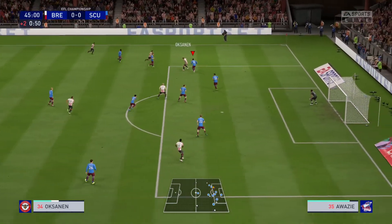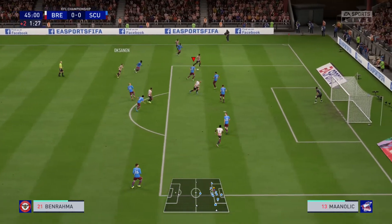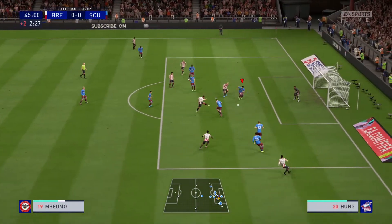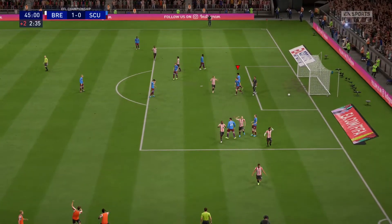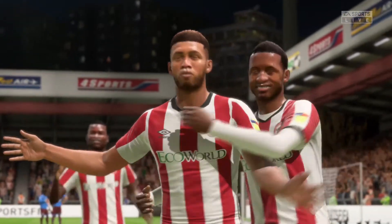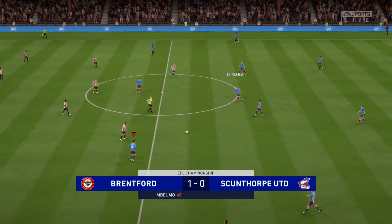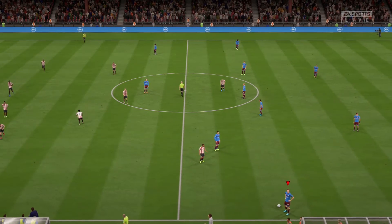Brentford driving in the final minutes of the half. Awazi breaks it up but can't win the ball. Brentford still with it — Manelik looks to get there but can't break it up. Big shot, Hung knocks it away to the top of the box and they're going to get another chance. Step over — Hung — that's going in the back of the net as Jackson couldn't close it down. They get multiple chances at the end of the half against a young goalkeeper. It's going to be 1-0 as we head to halftime. We wish we could have just held on until the end of the half.